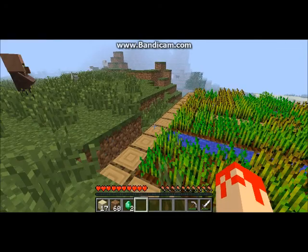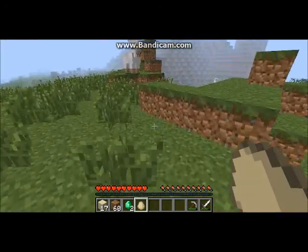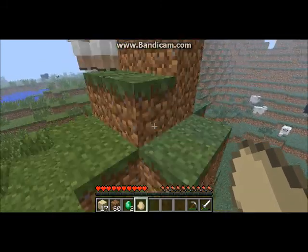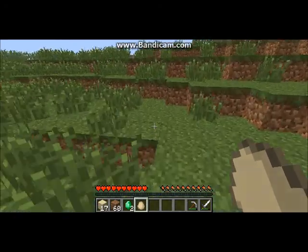Alright, I think that should wrap it up. Basically, just right click on the villager, see what he has to offer. And if you don't like it, throw an egg at him and then kill him with an iron sword. Thanks for watching.